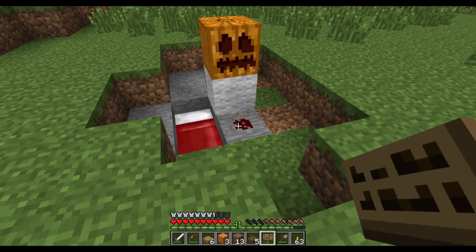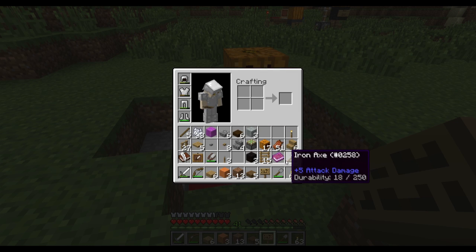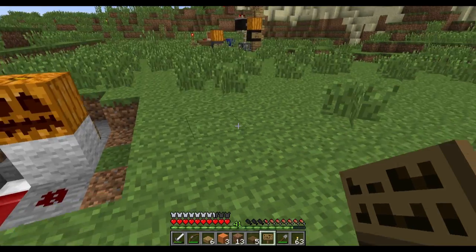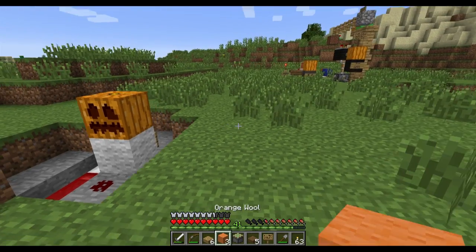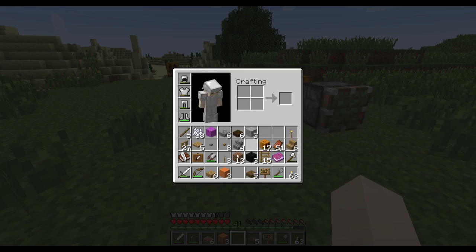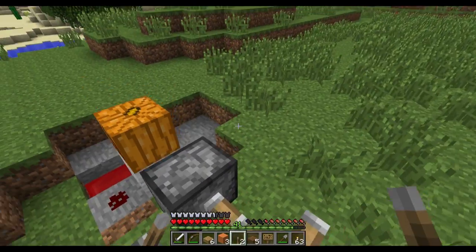Let's make this a little bit bigger here. So he's going to hand you a book. And then right here I need the sticky piston. And I need the other levers. So this is Carter's camera.